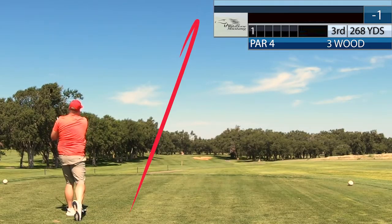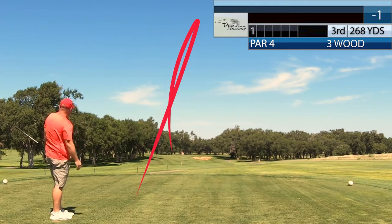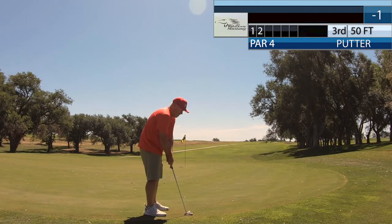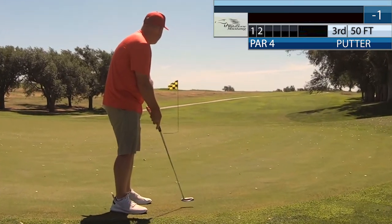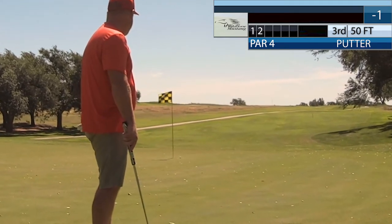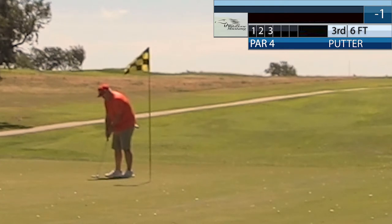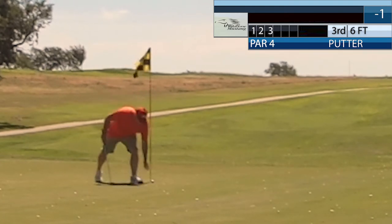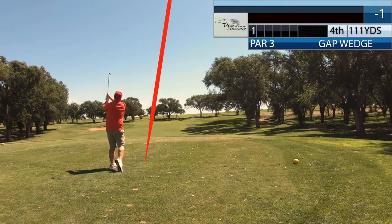Go to the par 4. This is short. Had my 3-wood downwind, and it's a little too much. I catch the backside of the green here. Leave myself a dirty little putt, about a 50-footer. I can't explain to you how delicate this putt is, especially at the end. It almost goes in, but breaks too much. Leaves me a 6-footer, and I cannot execute that putt. So 3-putt for par.